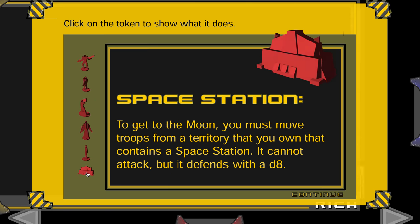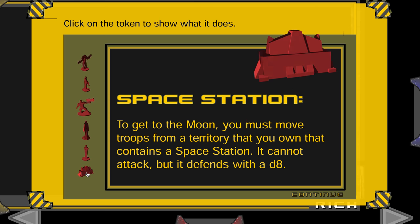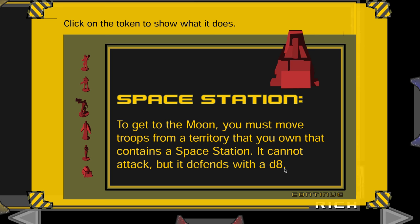You can defend with a space station. You must move troops from a territory that you own that contains a space station. It cannot attack, but all units in its territory defend with a D8 or D10. Also, you get one MOD on your space station each turn.